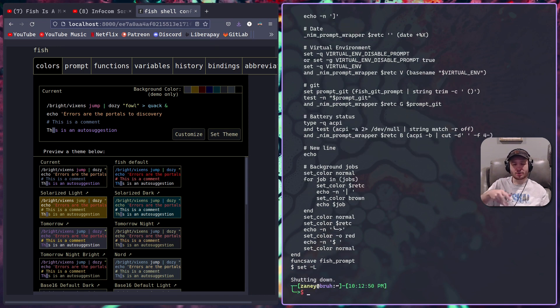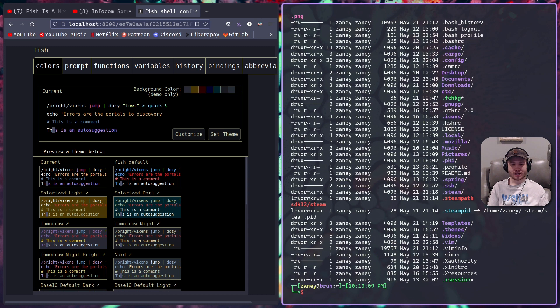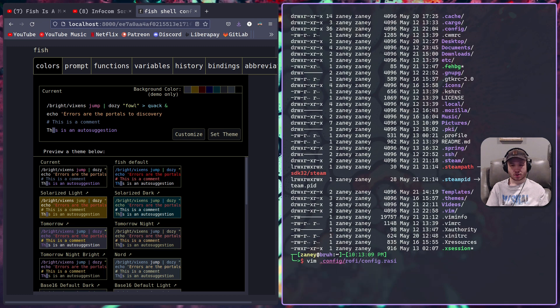It already has my Dracula color scheme - it looks so nice. It does everything automatically for you, it just knows. The tab completion is insanely good. That's probably the best part of fish, just the autocomplete.